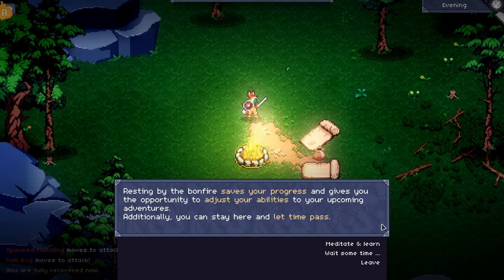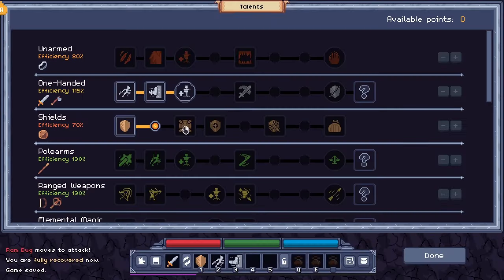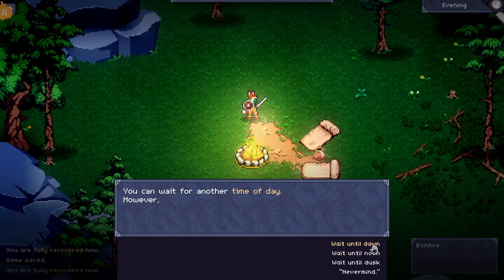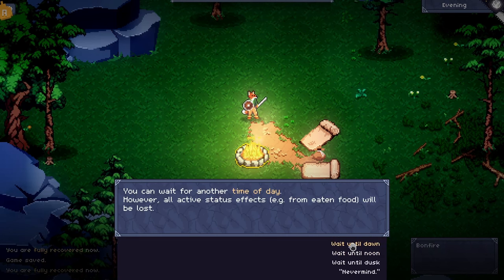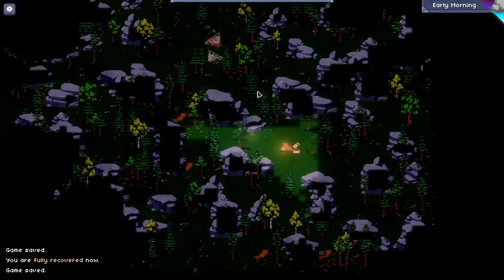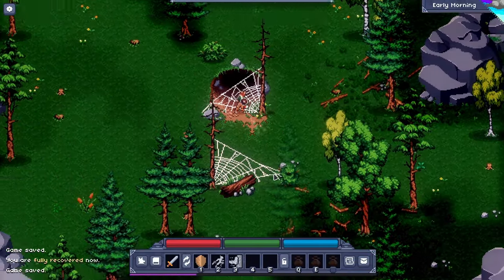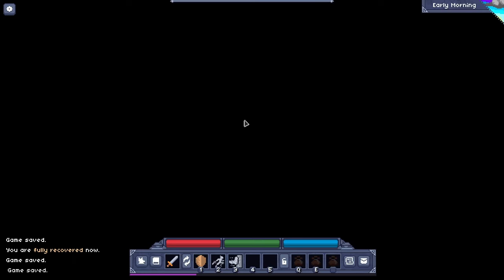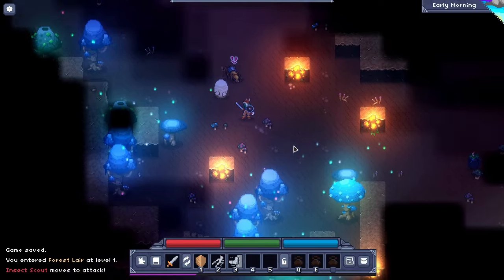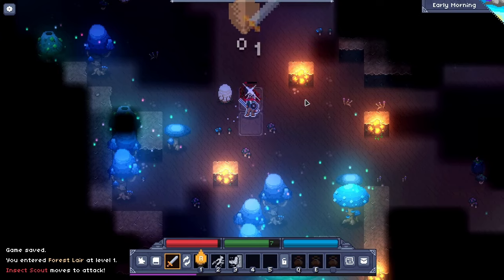Resting by the bonfire saves your progress and gives the opportunity to adjust your abilities to your upcoming adventures. I was wondering if maybe I could re-spec. So let's wait until dawn — that'll recover our health. And then we can go back into overview and then go to the cave. Hopefully enemies haven't respawned — it doesn't look like it. And we'll go into this cave here. So we're looking for an heirloom — we're also just looking to kill some bugs and level up.